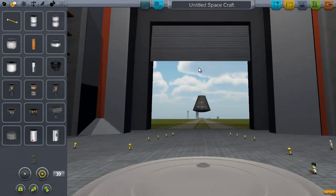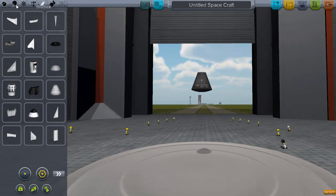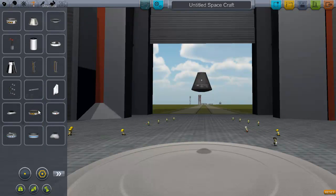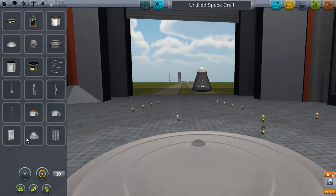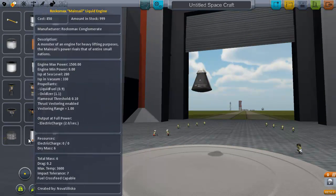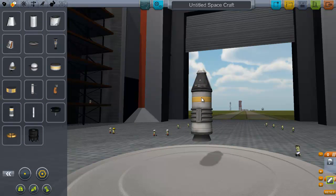We're just going to put a stock one-Kerbal command pod on here, and we're going to throw a parachute on top of it. There's the parachute - this is the Mark 16 parachute, the small parachute that fits right on top of the thing here. And then we're going to put a dry fuel booster underneath it, and we're going to show you what happens with that. I was just making it so that the parachute wouldn't go off when I activated the booster.